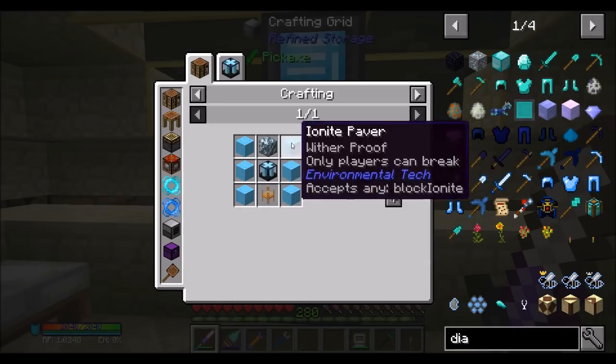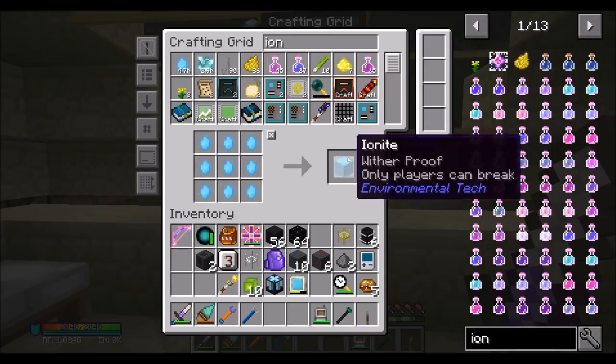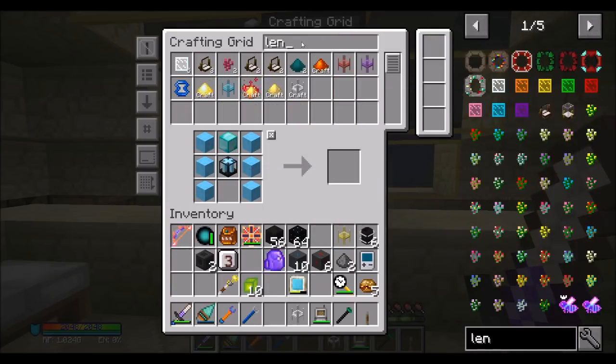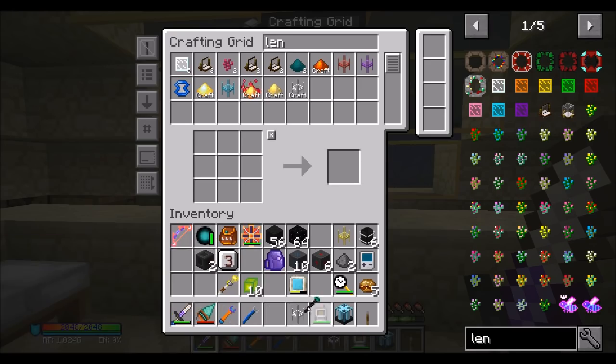And then you're going to need some Ionite stuff. I assume that those are blocks, and I should have a stupidly large amount of this stuff to the point where it doesn't matter at all. And basically any color lens. I don't want to use my crystal lens though, because at this point it's probably not expensive. But might as well go with the clear one, right? So now we have a Void Miner Mark 5.